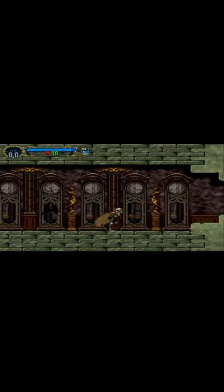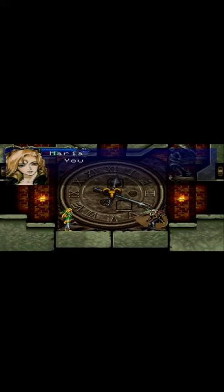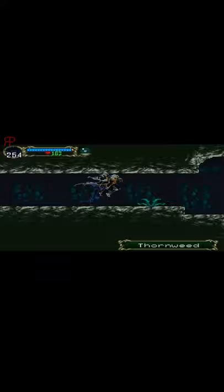It adds a new RPG element to the Castlevania series, so you'll find various weapons and items and level up Alucard as you explore the castle and defeat hordes of monsters. There's a lot of areas to explore within the castle, and there's even secret endings featuring an inverted castle where you can travel through the entire castle again to reach the true ending.